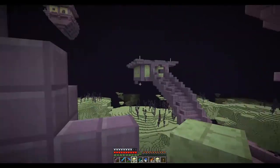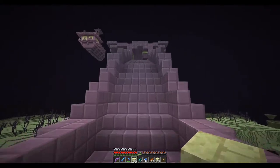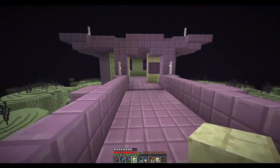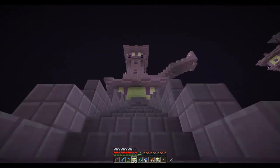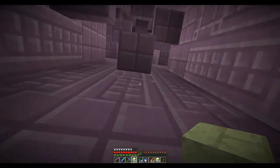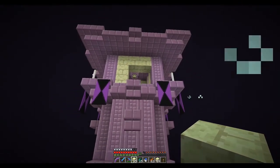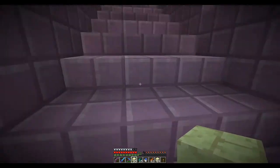Looks like we made it up here, which is where we wanted to be. It does lead off in that direction — let's check out this side as well to see if there's anything over here. Haven't found any chests yet, but I also haven't been looking very hard. There's another one off on this side — let's go check this one out too. There are no chests in that room either. So we'll just keep on going upward and that looks like the top. It seems as though there aren't actually any chests in this structure, which is kind of a bummer because usually I think these things have pretty good loot.